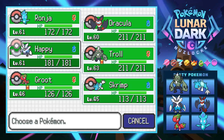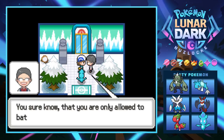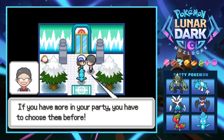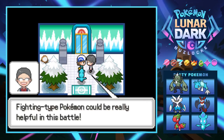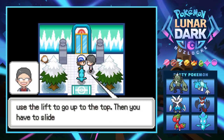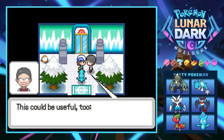Ranja is only level 61, so that should be fine. A trainer stops us — you're only allowed to battle the leader with the same number of pokemon as she uses. The gym leader Alice is an ice-cold ice type trainer; fire and fighting types could be really helpful. She's using four pokemon, so you can choose up to four. The gym is like a ski run — you take the lift up, then slide down, but not all slides lead to Alice.